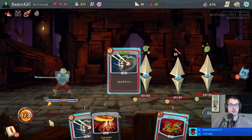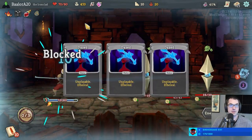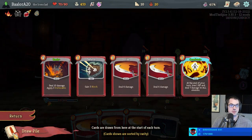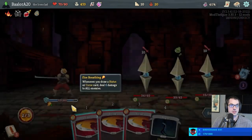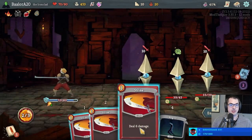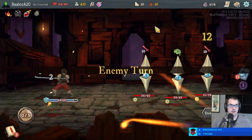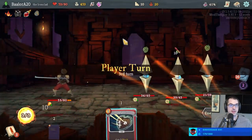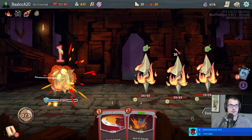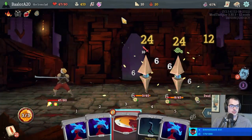We're gonna get bonked next turn for about 20, but as long as we just block and wait, our powers are going to take care of the rest. This turn's pretty bad, but what can you do. We need to kill the middle one next turn if possible. We can do 19 plus 12 — that's not enough. So we take 17 that turn, then five to six more next, and then we should be pretty much done.